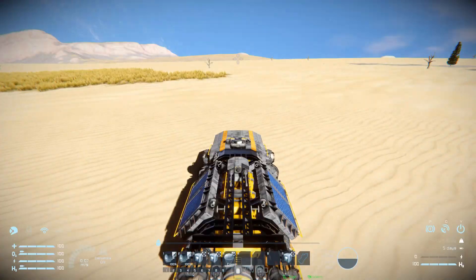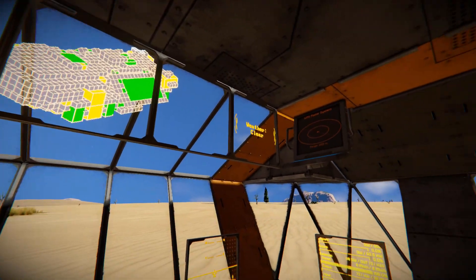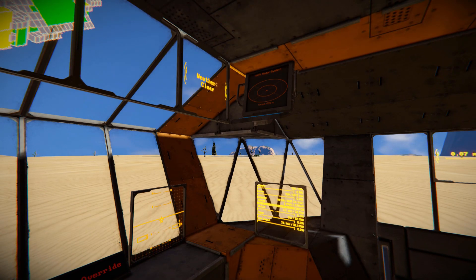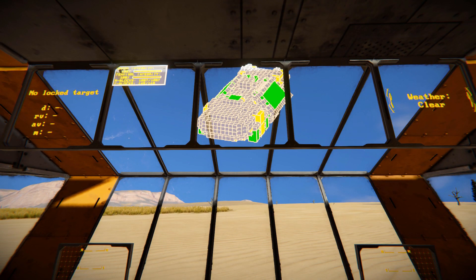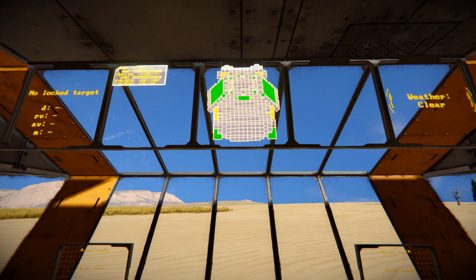Turning around and coming into the seat, in first-person view we've got a lot of information all the way around us including a radar. Looking up and into the middle, this is our fantastic 3D integrity script — I'm actually surprised this is even possible.